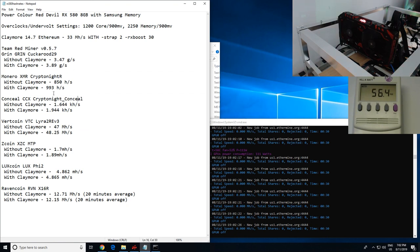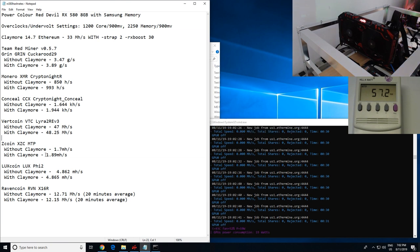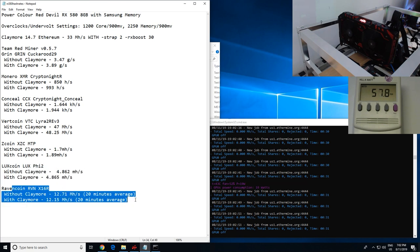Judging by all the hash rates, it looks like there was a significant difference for Monero Kryptonite R, Grin especially, and Conceal as well. Vertcoin gained maybe about 1 megahash more. Zcoin gained about 0.2 megahash. Luxcoin didn't do anything, and Ravencoin didn't really do much either.